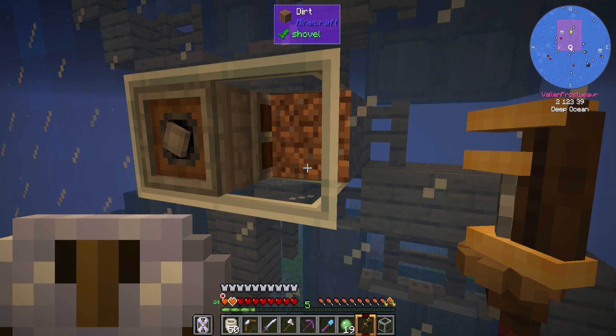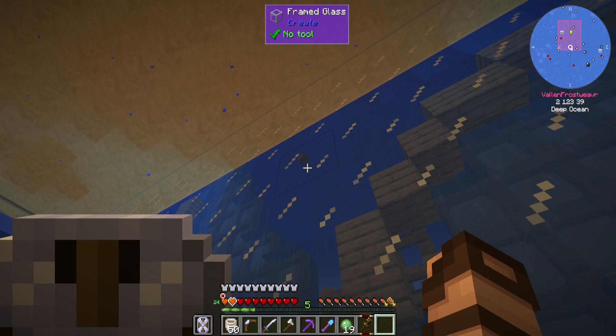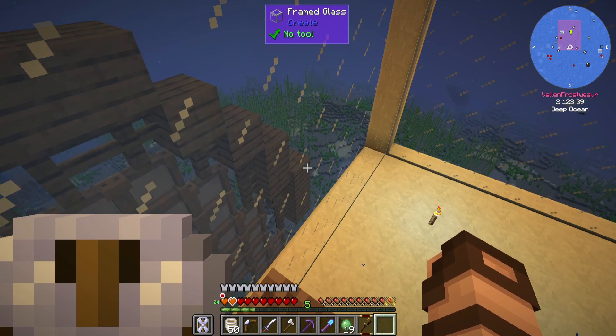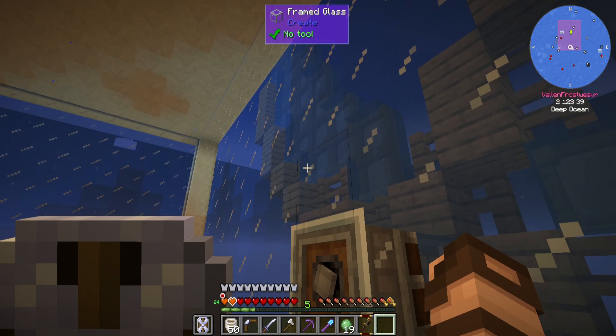Let's grab this framed glass that I have here. Dig out that dirt block, replace this. Bye bye dirt block. And I think that should be good. And then all the water should fill in. Looks like I've got a few that I'm going to need to stick in place.